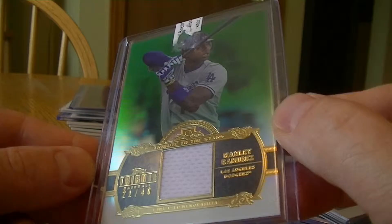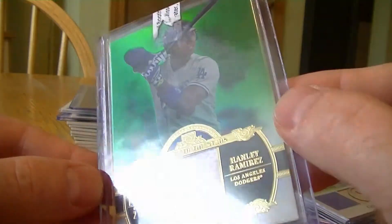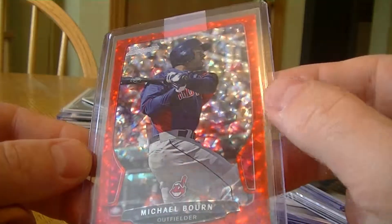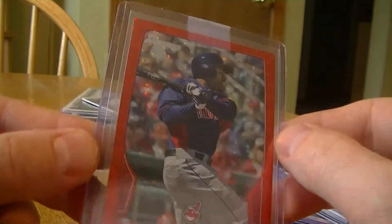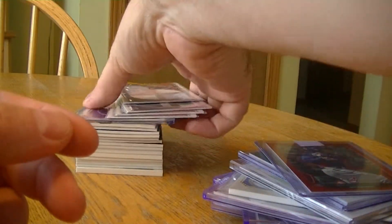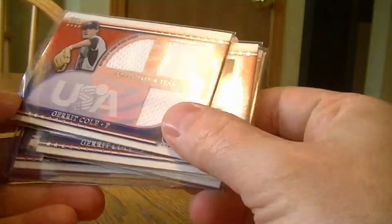Another Tribute of Hanley Ramirez, numbered to 40 — these are good looking cards, glad I'm picking some of those up. Another red ice of Michael Bourn, number to 25, from Bowman. And then I hit a Gerrit Cole, right as his first start.